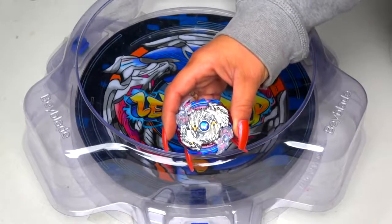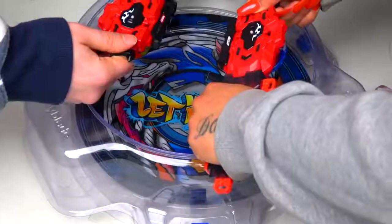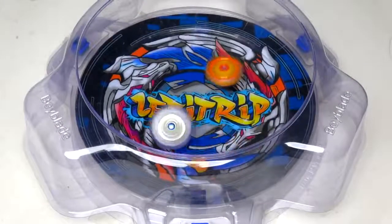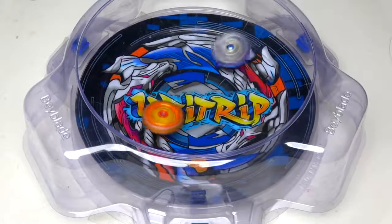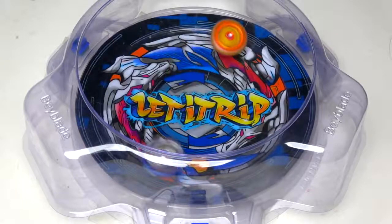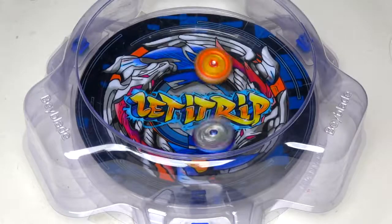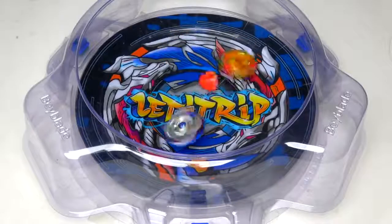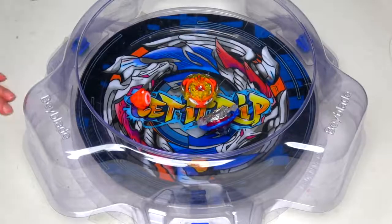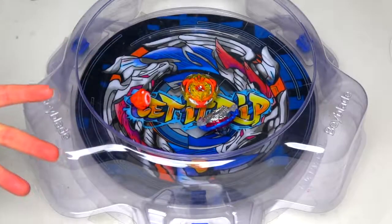Last but not least, we have Nightmare Longinus. Three, two, one, let it rip! Look at this — flower patterns! How is Nightmare Longinus not bursting this bay? I have been so shocked during these matches — certain bays have burst it and some bays haven't. There you go — right at the end! How did that happen right at the end?